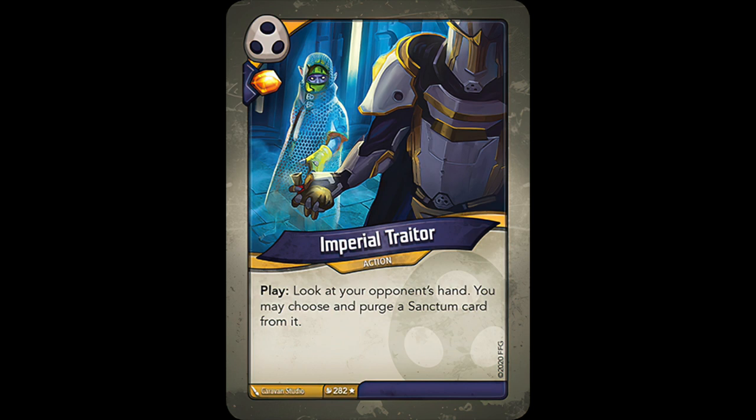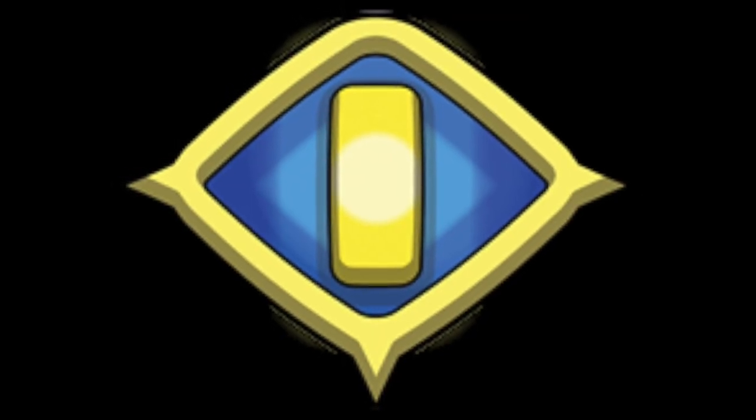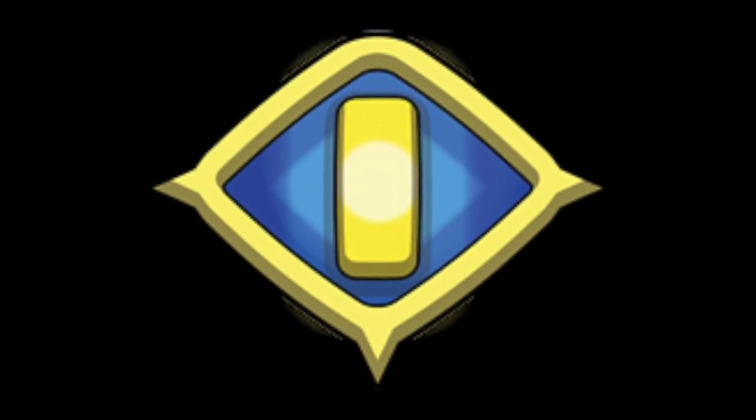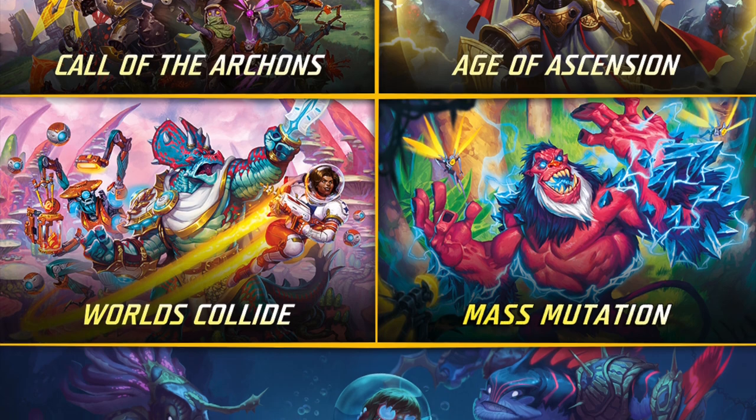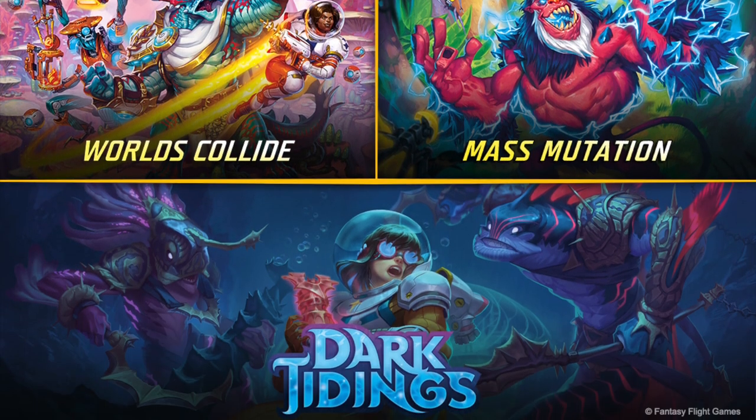The last Shadows card is Imperial Traitor, a very situational action that reads: look at your opponent's hand. You may choose and purge a Sanctum card from it. The ability to look at your opponent's hand is tremendously beneficial in any scenario. It's the purging of the Sanctum card that's situational — if your opponent doesn't have Sanctum in their deck, you won't get to do the second part of the effect. From Call of the Archons onwards, those are all the Shadows cards that purge; no more are added later on.